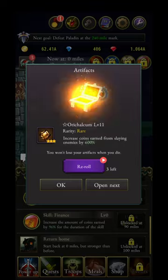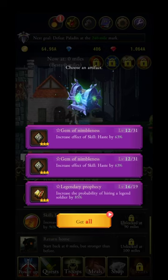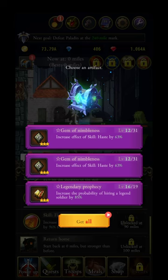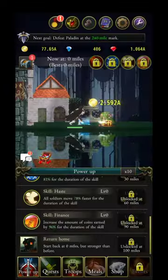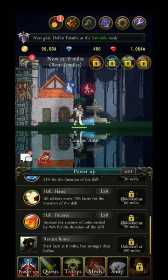Watch the ad to increase the probability of hiring a legendary soldier every time you have the option. Try to select all, not just one. I'm going for a legendary prophecy here. You can watch the ad, then click your hero and hit march to move them out.